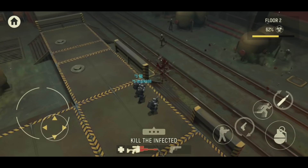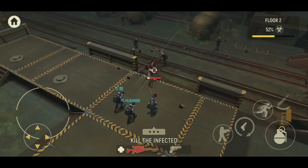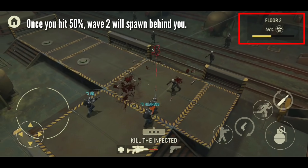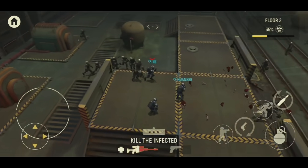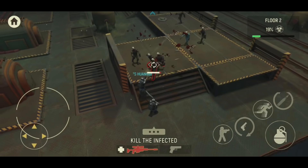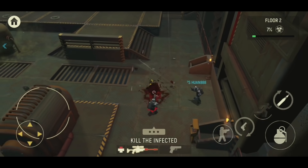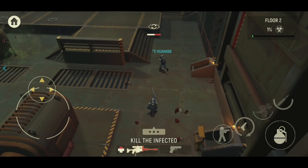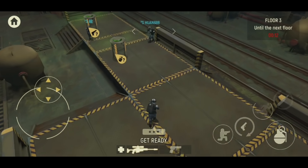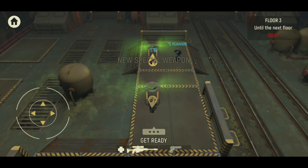For the second floor, it's also pretty simple except for the introduction of the blue zombie that runs faster. Once you hit 50%, the second wave will come in from behind, so make sure you watch your back. You may need to switch back to pistol and make a run for it. For me, I just roll over and try to take out as many zombies as possible. With the sniper rifle, I can let my teammates get better weapons.